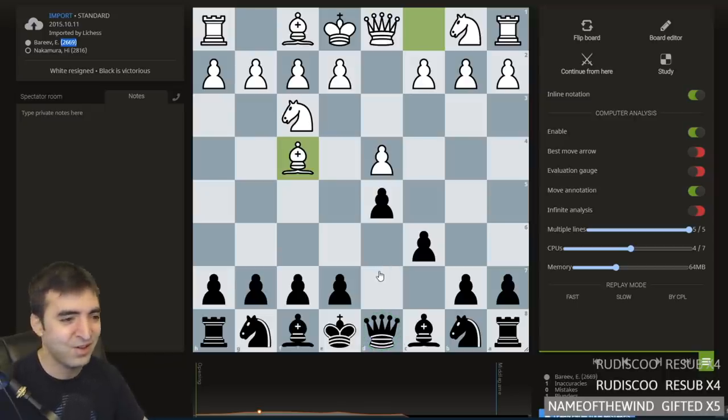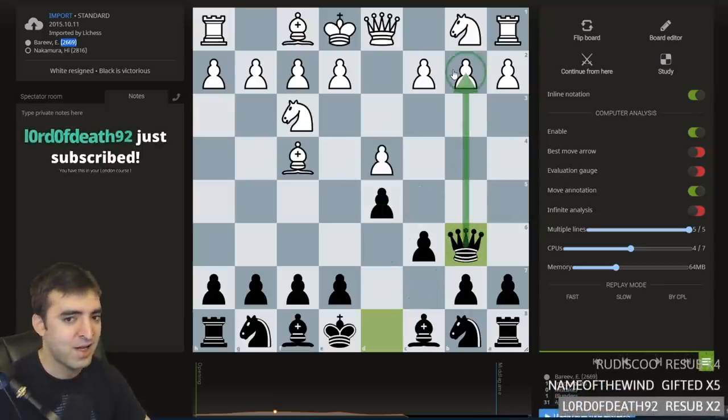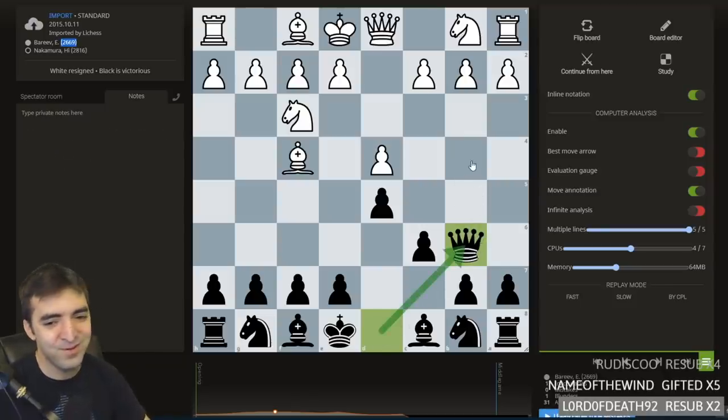Apologies for maybe the small spoiler, but I haven't spoiled how White actually lost so quickly. So Hikaru played Qb6 — this is similar to what my opponent did, except my opponent kept the pawn back. Same idea, tagging the pawn. You have this in your London course — I do, but now I'm revealing it for free.